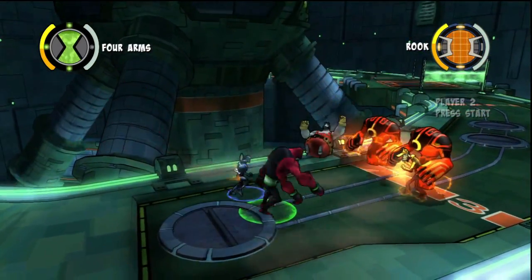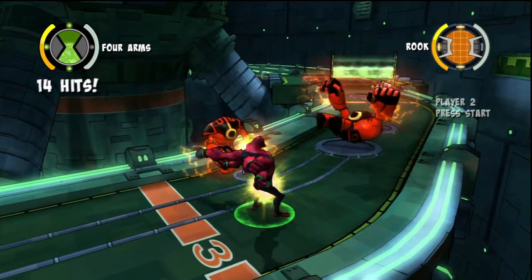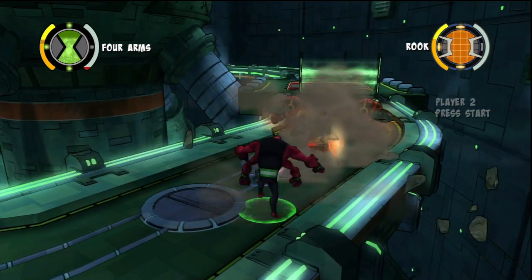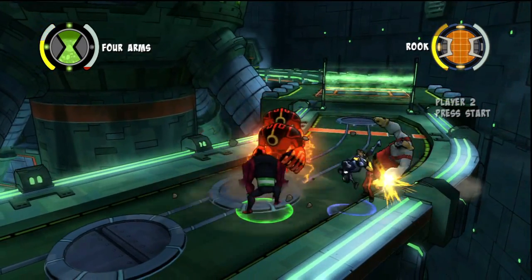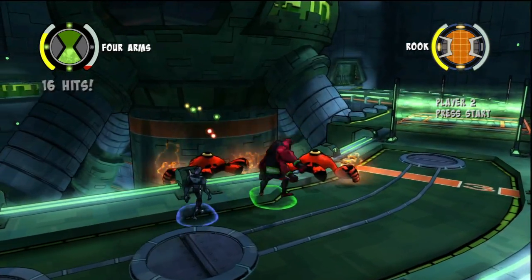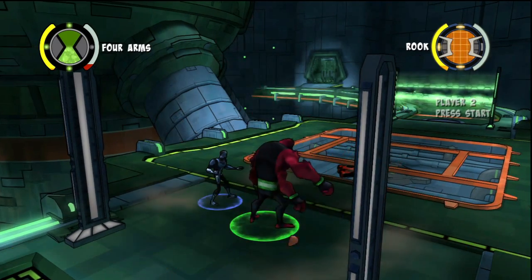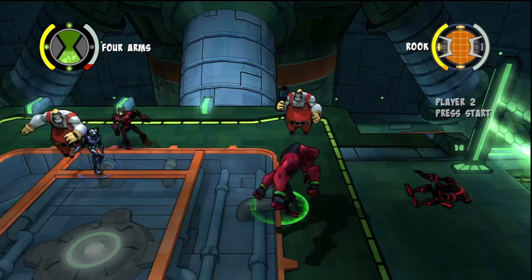He's bringing legions of three different types of enemies to fight me again. But luckily the enemy hordes in this level are a lot easier to deal with because you can just knock them over the edge with any decent attack. How can you punch me down? I'm like twice his size. But yeah, just knock them all over the edge. With some aliens that are really good at that, like Grav Attack or Bloxx, probably Four Arms as well - any big and strong alien will do.